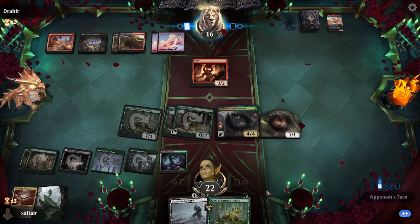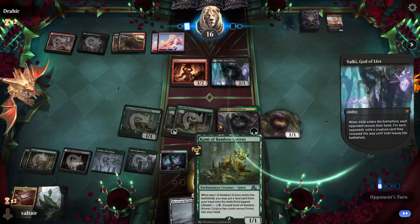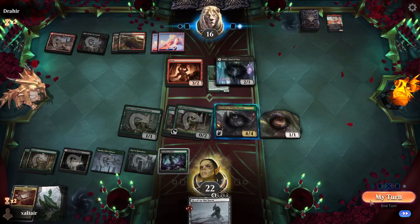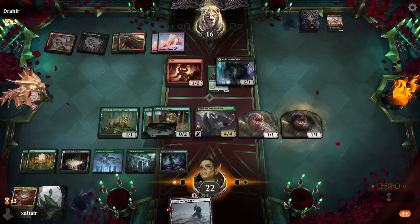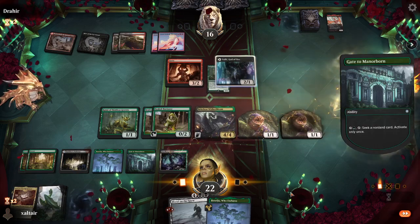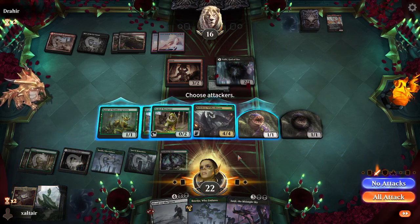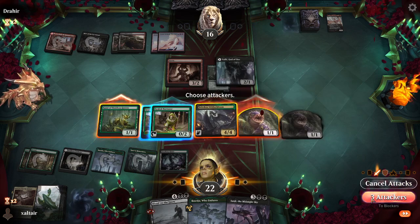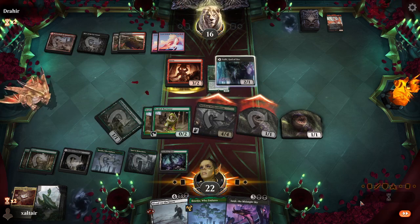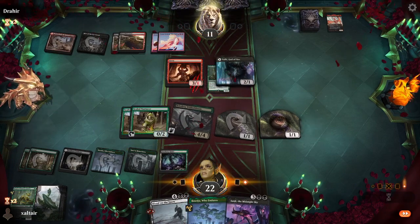We can discard to thin out our deck. We don't need this anymore because we have enough lands. Where's our card draw — we have four of those card draw things. Maybe Blood on the Snow is not the best thing to play here; is there another board wipe we can possibly play in Golgari? Let's just use this thing — yes, that's much better. Attack, attack, attack.